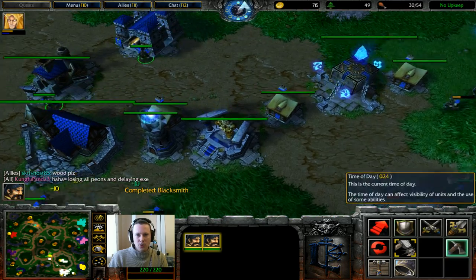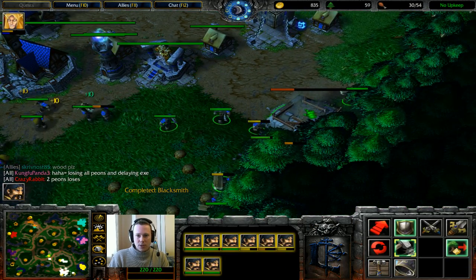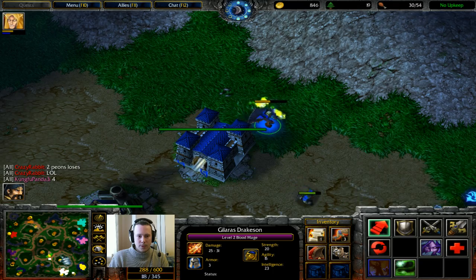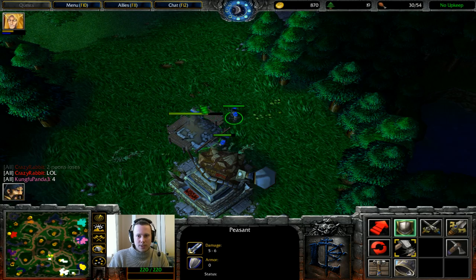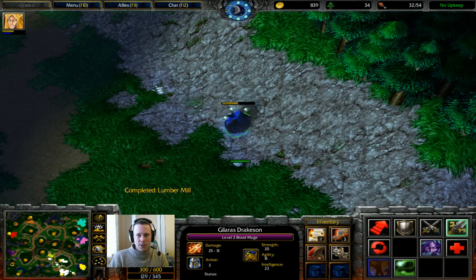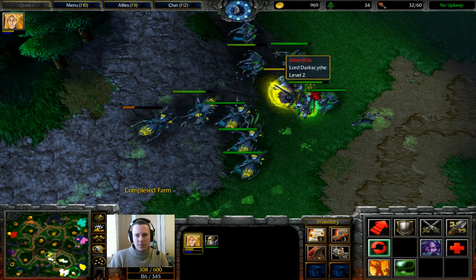Get ready to get a shredder whenever possible. I'm going to get a footman first. Normally it would be a rifle because I had the blacksmith, but I definitely need that wood and I need that wood fast. So let's get the lumber up. As you can see, I've got so many peons here. Lots of wood should flow in soon. Obviously tech needs to go as fast as possible, but I want the shredder too.